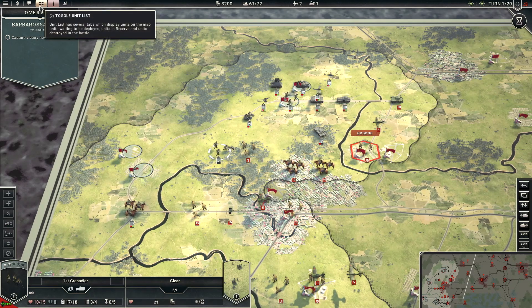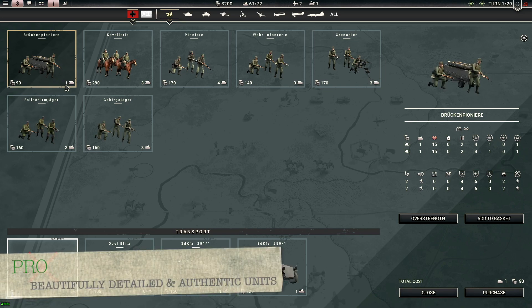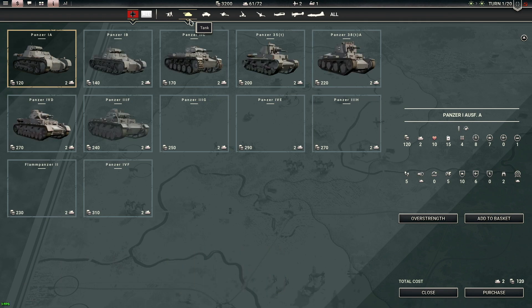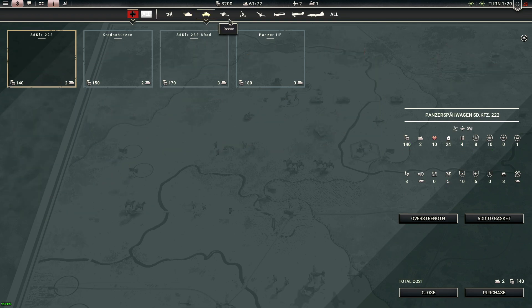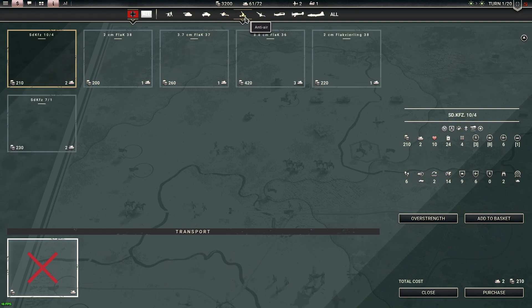Let's get into the authentic units. In the purchase screen, look at how many units there are — Panzer 4E, Panzer 3G, Panzer 4F — so many different models, each with changing stats on the right-hand side. You can pick and choose the right tank for whatever operation or scenario you're playing. Every unit is incredibly detailed.